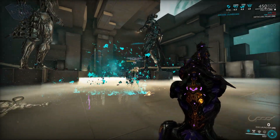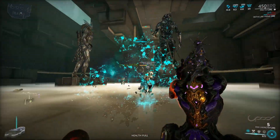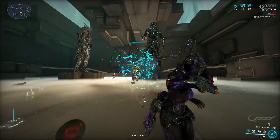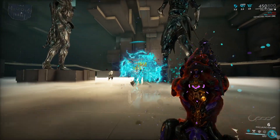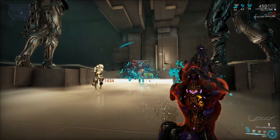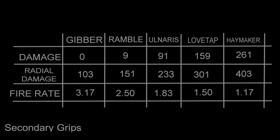The secondary version of the Spore Lacer has a semi-automatic trigger and a higher base damage than the primary. It launches a projectile that explodes into three smaller projectiles. In my opinion, this is a better weapon than the primary. If you use the Jibber Grip, you won't get any damage from the initial projectile, only from the explosion — this is a trade-off for the high fire rate. The Haymaker will give you the highest base damage.